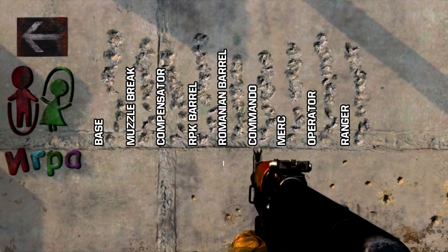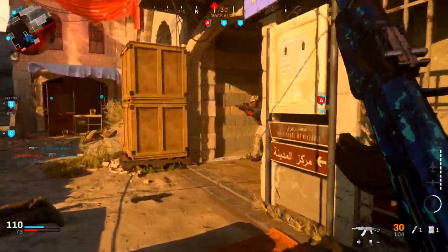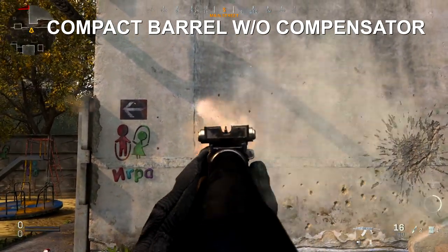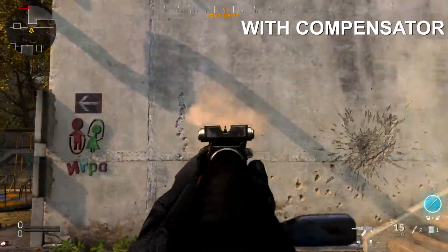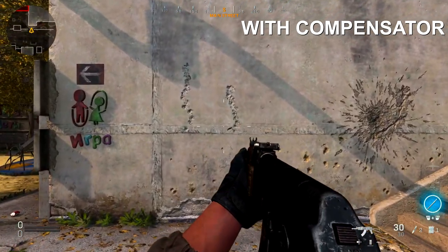Let's talk about recoil. As you can see, the recoil of the base weapon versus all the attachments that claim to reduce recoil — the recoil pattern is pretty much the same; it just goes straight up. I did find something very interesting: with the 8.1 inch compact barrel, the negative effect on recoil control is actually pretty bad — the bullet travels a lot higher with this attachment on. To counteract that, I recommend putting on the compensator, because the compensator will reduce that upward bullet travel and help you get a lot more accurate shots.